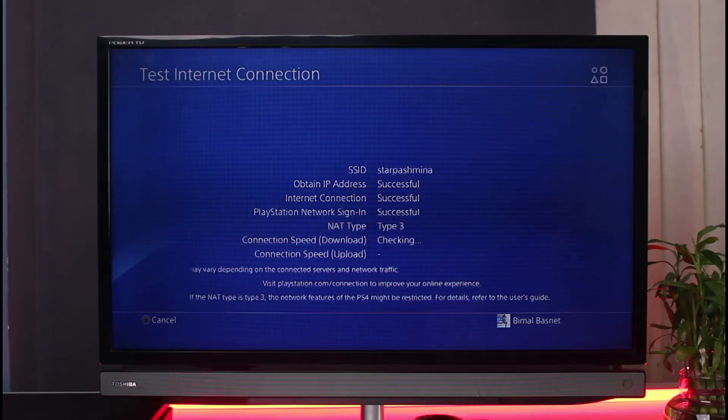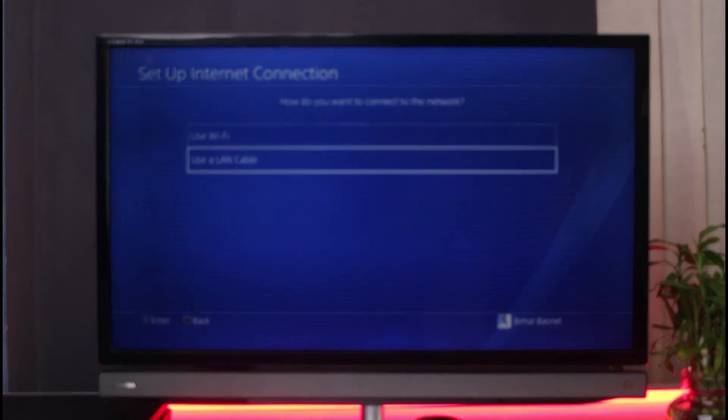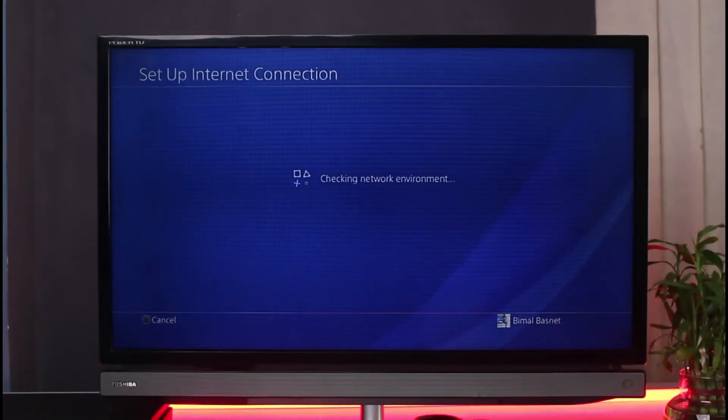Also turn off other devices connected to your network if possible, and try connecting to a different network if you have one available. What I would also recommend is instead of using a wireless connection, go ahead and use a LAN cable. You can set it up using your own settings.